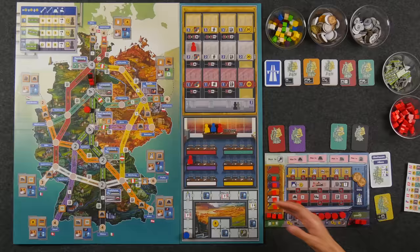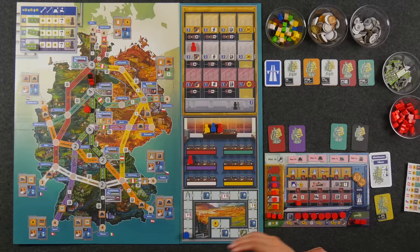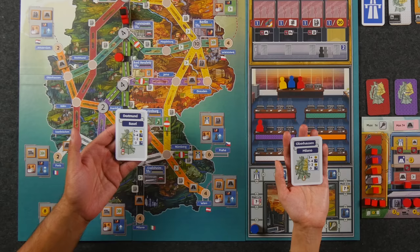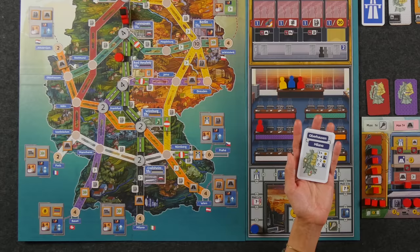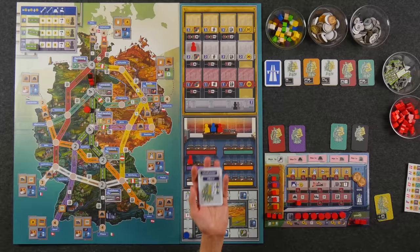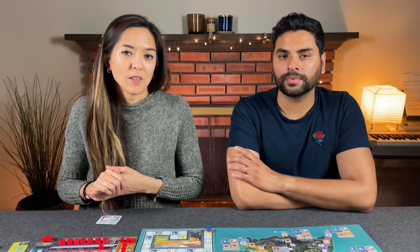The end of the first era occurs once all 10 road spaces have been built. At the end of each era, there's an administration phase where players earn money depending on the sum of the city values for each Autobahn divided by the number of players in that construction office. The player who triggered the end of the era gets one free promotion. Each player then checks their route card, which depicts a specific route along the map. If there is at least one route that completely connects that route by this point, you score it for a certain amount of money or promotions based on an equation involving service stations and upgraded roads. At the end of the second era, all roadblocks go away, giving access to the eastern side of the board. During the third era, players also have access to more advanced action cards.